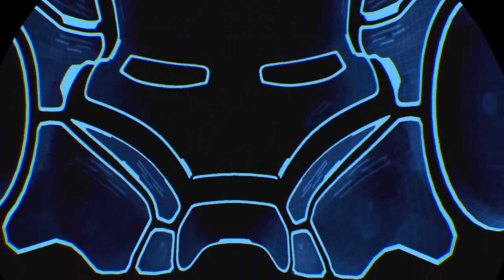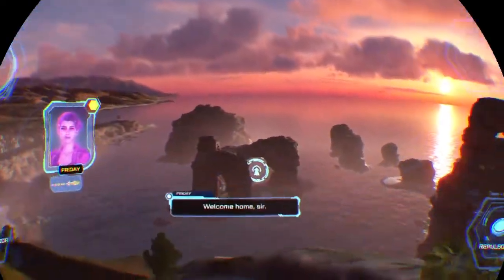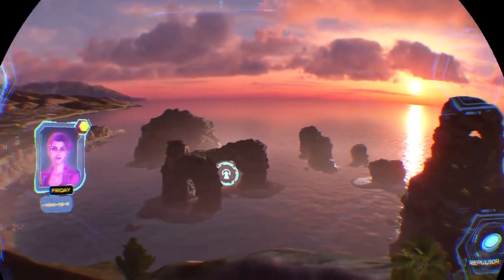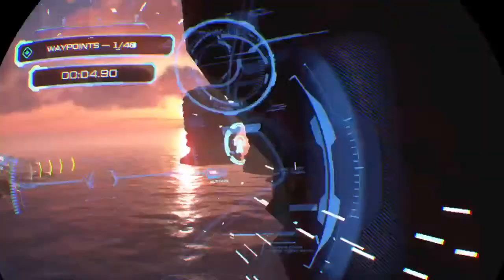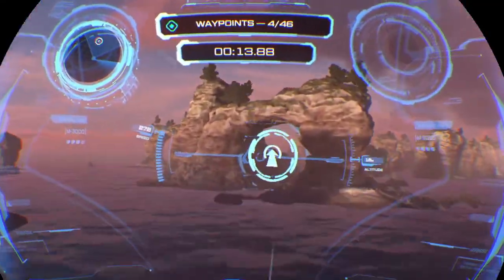Here we go! Suit up — never gets old. I usually don't like HUDs like this in VR games, but I think this works really well. 'Welcome home, sir. For this flight challenge, I've chosen Malibu for its familiarity. You clearly know the terrain quite well. Let's get started.' 46 waypoints — this is definitely going to take a little bit. All right, I got this. The click turning is probably going to mess me up a little, but whatever.